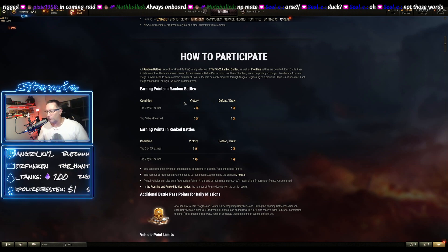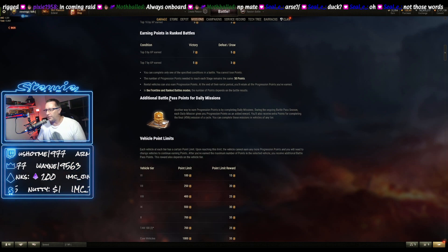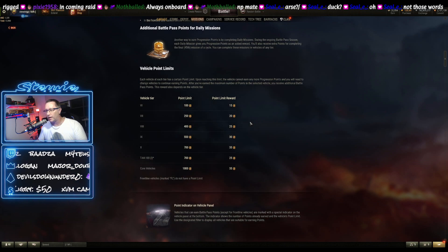In basic random battles, if you win and you're top three by XP, you get seven points. If you don't win and you're top three, you get five points. Top ten gives five for a win, and three for a defeat or a draw. Rank battles is quite similar — in fact, it's exactly the same. Additional Battle Pass points come from daily missions — the normal four daily missions you get every day. They give 10, 15, 20, and 25 Battle Pass points when you complete those.